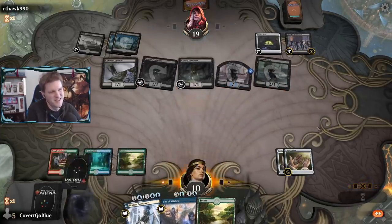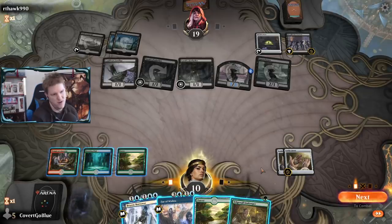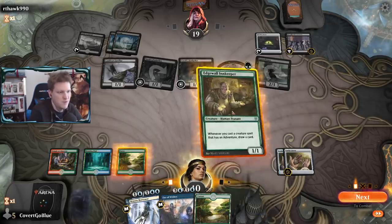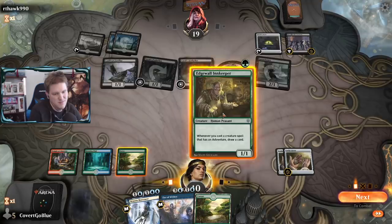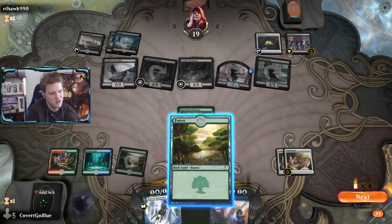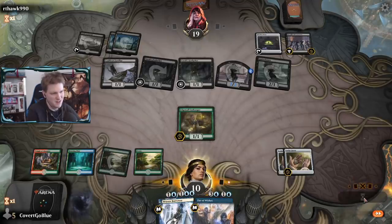Next turn we have to do something - we'll need a Brazen Borrower. We need to live long enough to also play Fae of Wishes, get good stuff, and use it. Being on the draw and the opponent going really wide is exactly what this deck just isn't ready for in its current form - it doesn't seem to handle it well.